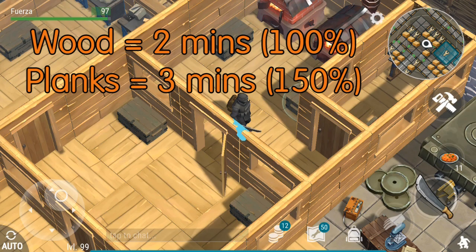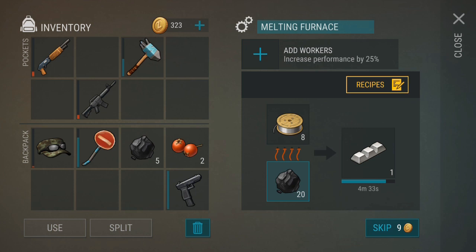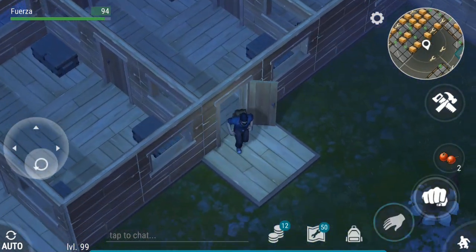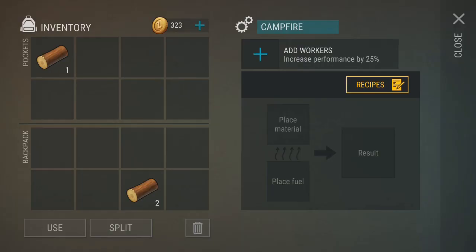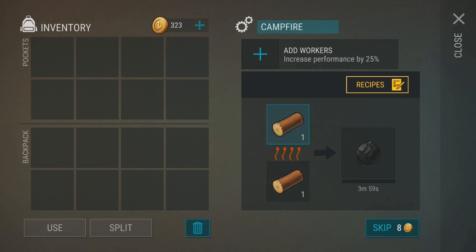Planks provide three minutes of fuel, making it 50% more efficient to use planks. Charcoal is a little more complicated. A piece of charcoal provides fuel for six minutes, but it requires four minutes of fuel to make it. So if you just use the three pieces of wood required to make one piece of charcoal, then you are literally wasting your time.